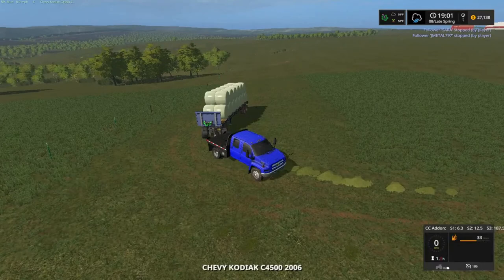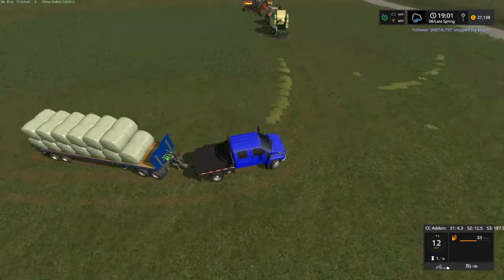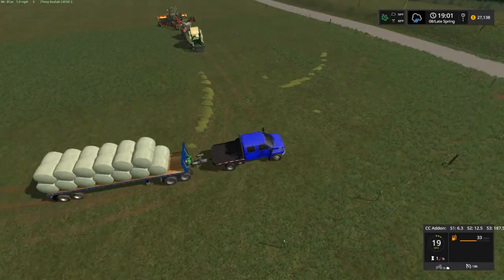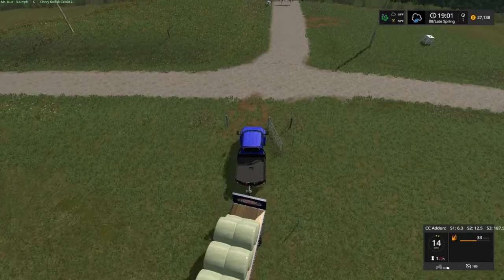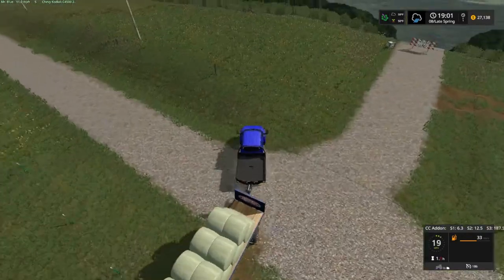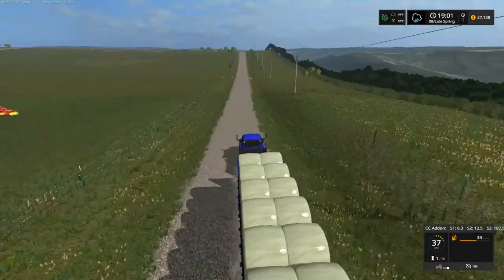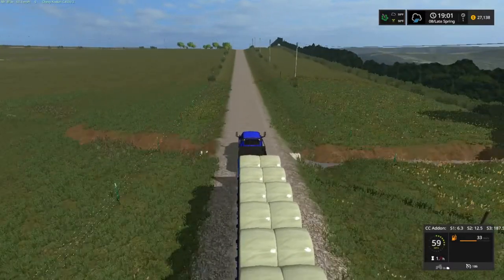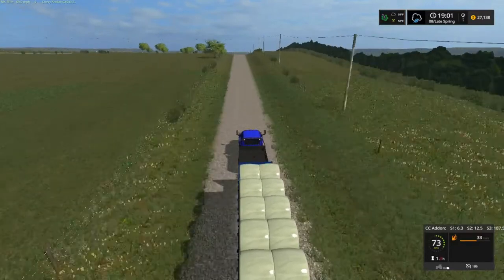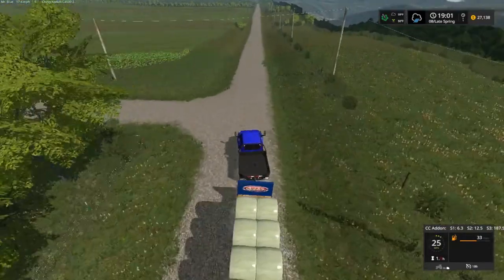Here's our new truck — it's a Chevy Kodiak C4500, 2006 model. It's got the horsepower, folks. It's really got the horsepower. I traded the other truck in and got this one. It's got a full load of sudden spells — it's a horse, folks, it's really a horse. Pulling this trailer at 70, almost 80 plus. Nice. And it's got good brakes on it too.